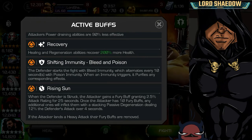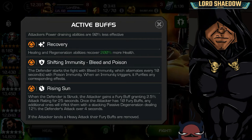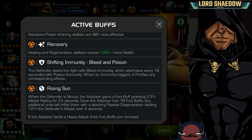So Rising Sun — I believe this is the first time we're seeing this in the Contest. When the defender is struck, the attacker gains a fury buff, granting 2.5 attack rating for 25 seconds. That 25 seconds is a long time in a fight. Once the attacker has 10 fury buffs, any additional ones will inflict them with a stacking passive degen dealing 12% of the defender's attack over four seconds.